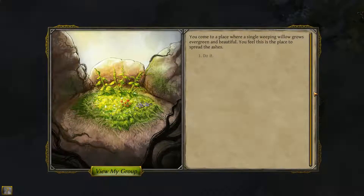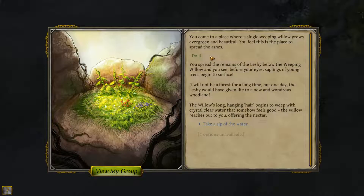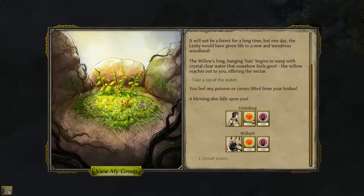We're here. You come to a place where a single weeping willow grows, evergreen and beautiful. You spread the ashes of the leshy below the weeping willow and you see saplings of young trees begin to surface. One day the leshy would have given life to a new and wondrous woodland. The willow offers you nectar — you take a sip and feel any poisons or curses lifted. A blessing also falls upon you. We get a blessing of health and a blessing of will for 35 turns.